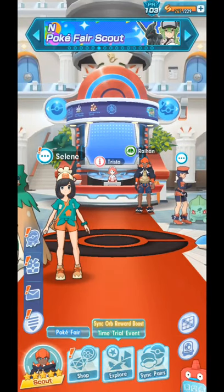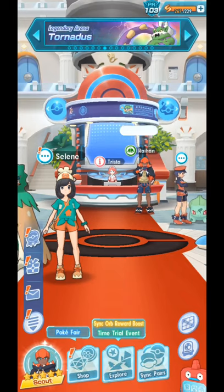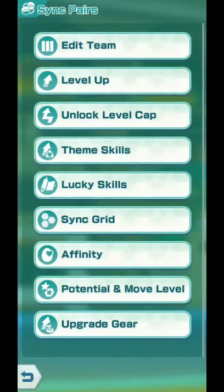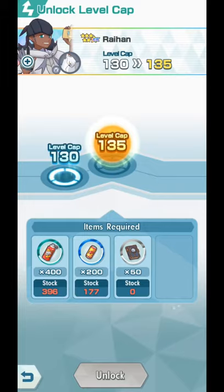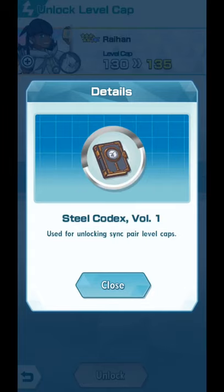Yo yo yo! This is Sol, also known as SPLGum, also known as SpatialGum, also known as Grunt, Yaris Team Skullgrunt, and this is Pokemon Masters EX. Guys, this is part 2 of my video on the new cap unlock areas where you can get these codexes. Earlier, part 1 was about the plus plus items; now we're about codexes.